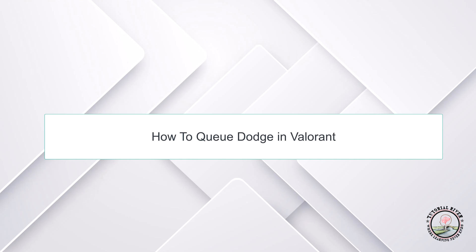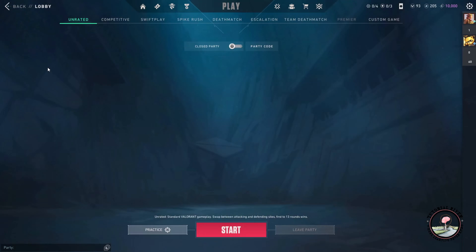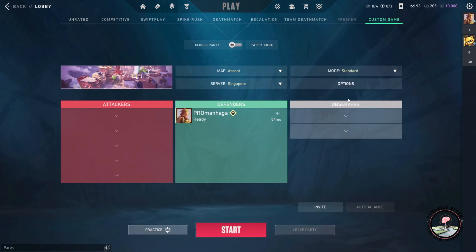Hello guys, welcome to our channel TutorialDriver and in this video we will learn to dodge Q in Valve 1. So in order to dodge Q, we have to get into a game first. I'll go into a custom game.